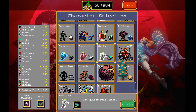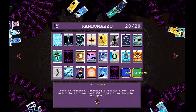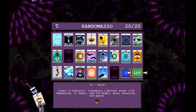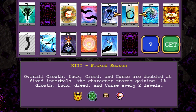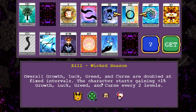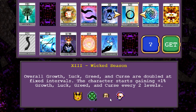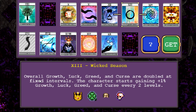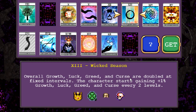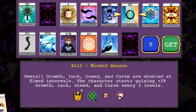I'm going to use my best character, Smith with 600 eggs. You're going to see other characters, but if I'm going to farm something I'm going to use this amazing character. There is a new Arcana, by the way — overall growth for four things are doubled at fixed intervals. I didn't understand exactly what it meant, but this is really going to be strong for money runs. Luck, greed, curse, and growth — which is your XP.